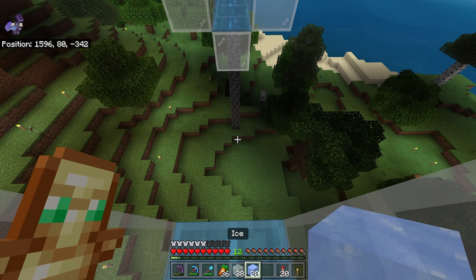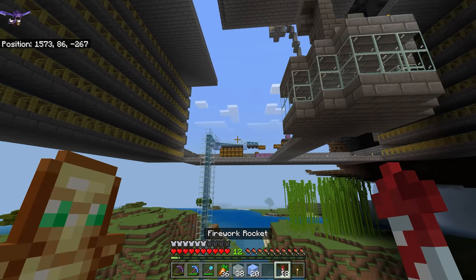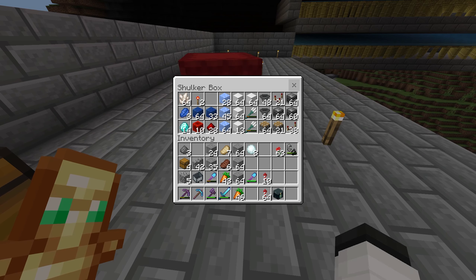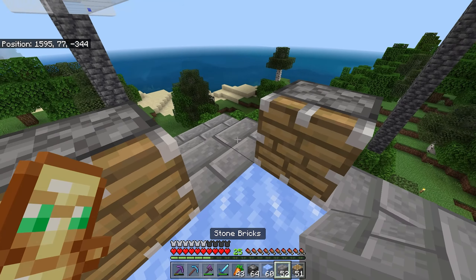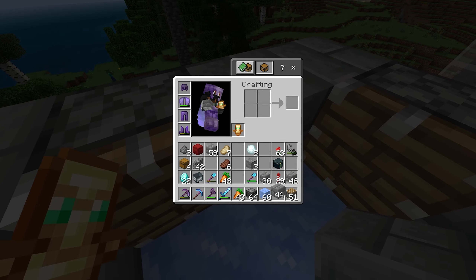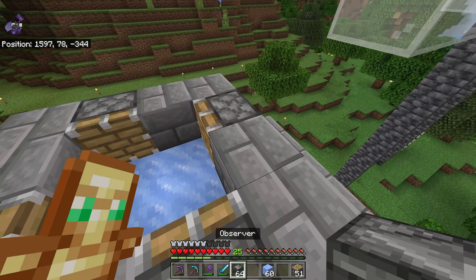We got the rest of this tunnel finished — this should lead everything down here. All the water up here is finished, so all we have to do is break this ice and it should lead right down to the middle, which is going to be the two double trident killer areas. This farm has way too many piglins to have only one trident killer, so we have to have two. Unfortunately I don't have any redstone right now, so I have to make a run to grab a bunch of redstone materials.